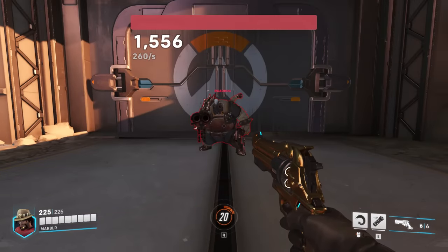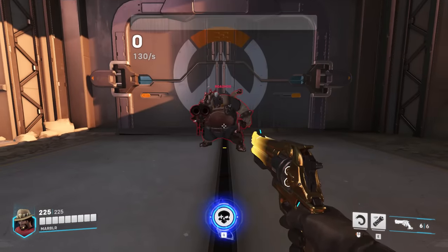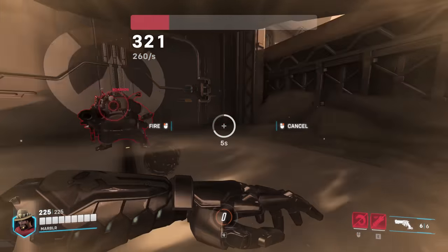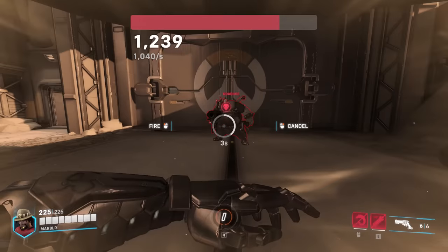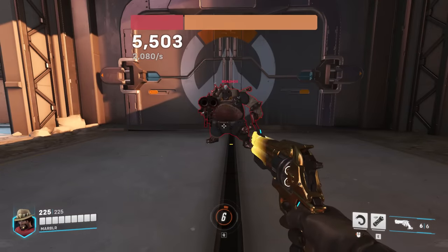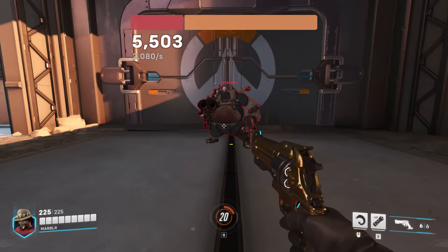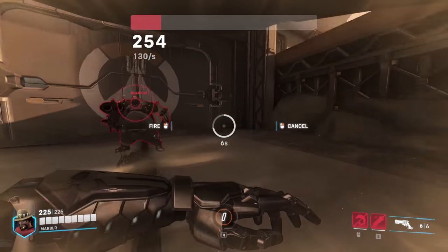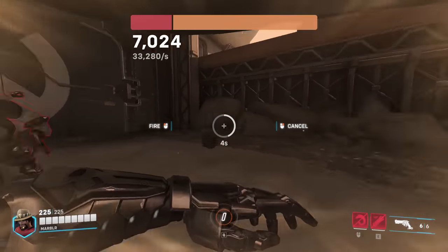Remember how the damage rate is doubled at the 2-second mark? It turns out this damage doubling function can be re-triggered multiple times by breaking and re-establishing line of sight. This causes the damage to increase exponentially, far exceeding what should be the maximum amount. Interestingly, there is a damage cap — Deadeye can only charge up to 99,999 damage.